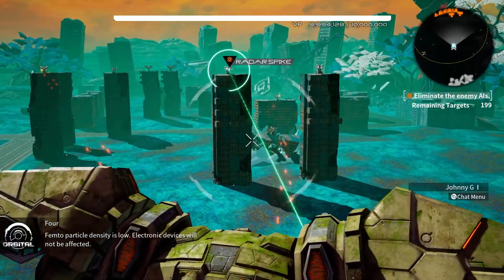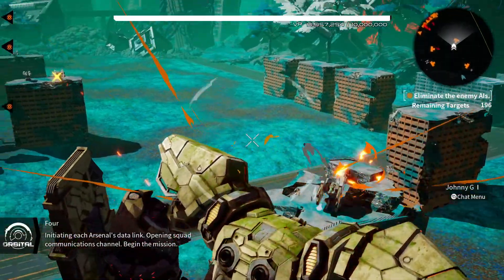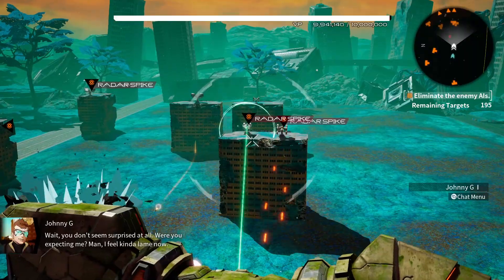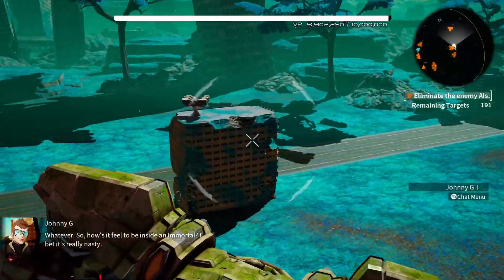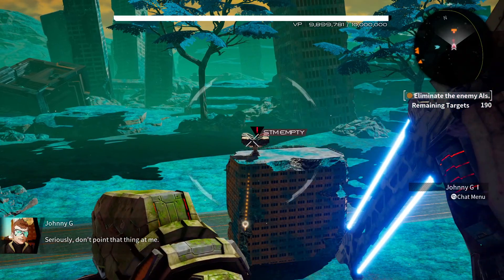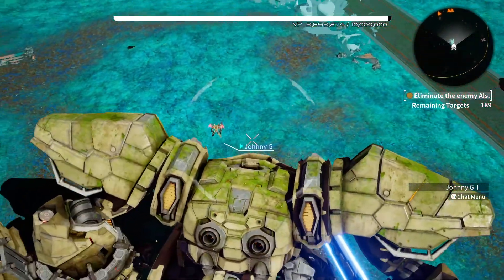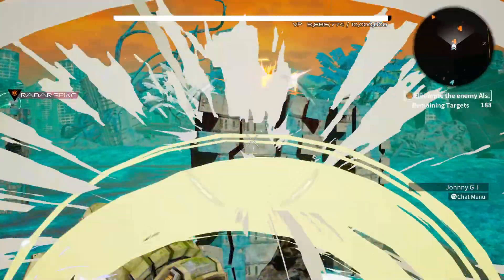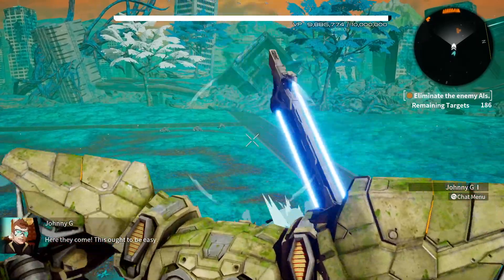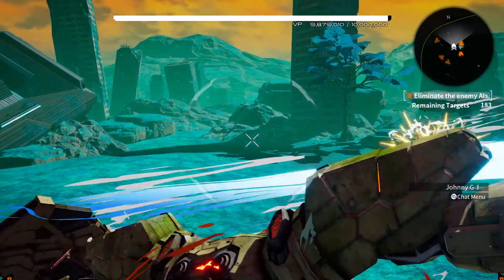You have arrived at the mission area. Scanning battlefield — femto particle density is low, electronic devices will not be affected. What does this button do? Do we have weapons? Klondike says this is pretty nuts — rookie, you don't seem surprised at all. How does it feel to be inside an Immortal? It's kind of hard to aim. Don't shoot me! Sword stab — boom! Here they come.